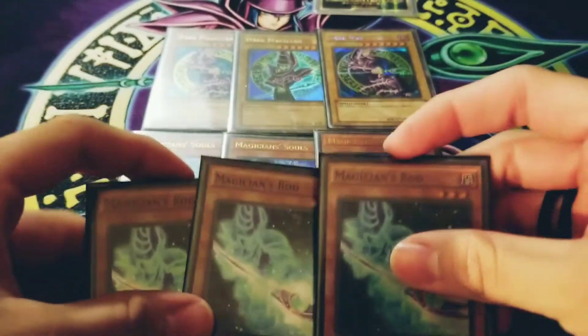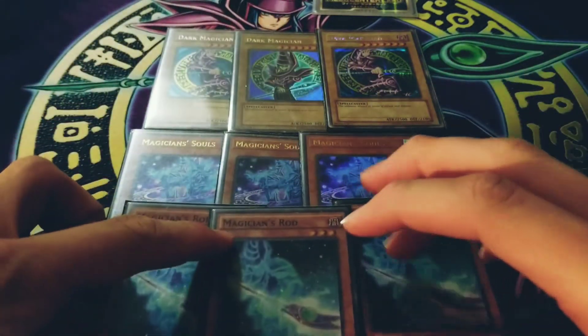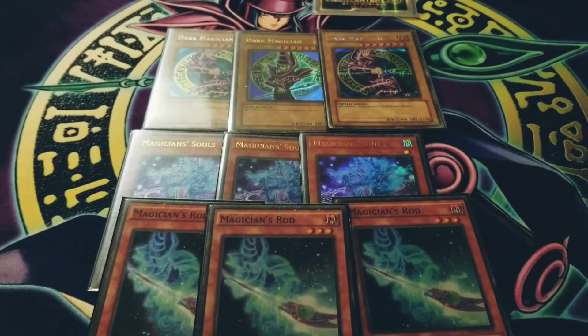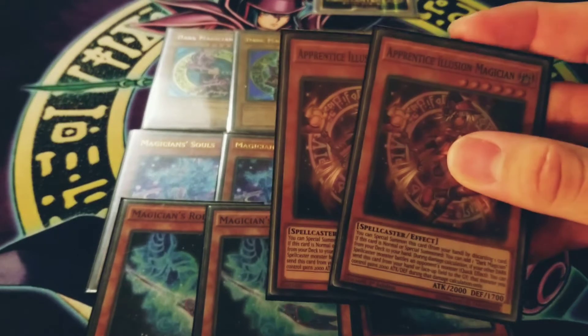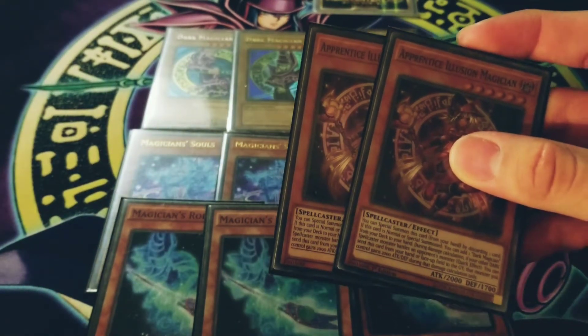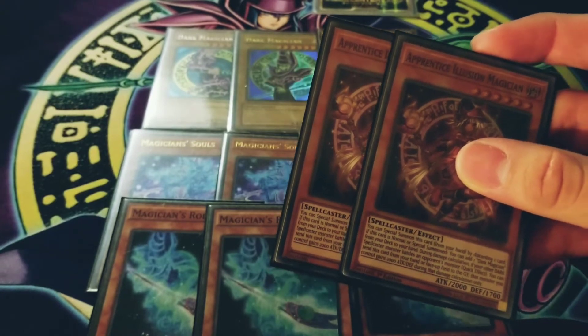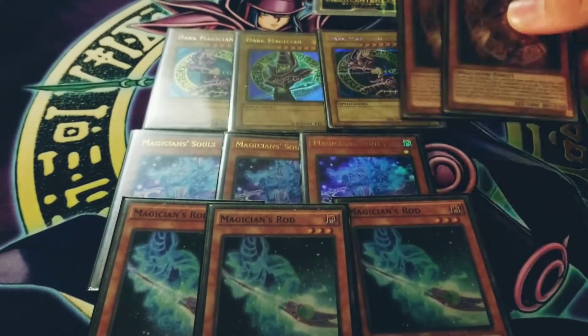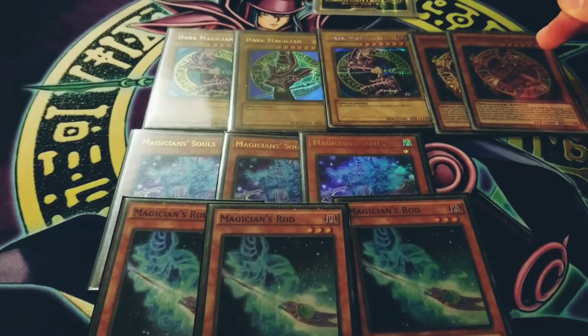For searchers, I also play three Magician's Rod. These are my main monsters — I always want to open up with just these two as much as I can. And this one's a little tricky because I don't see anybody playing this card anymore, but I still run Apprentice Illusion Magician. I've always played her in all of my decks before and I'm not giving up on her.